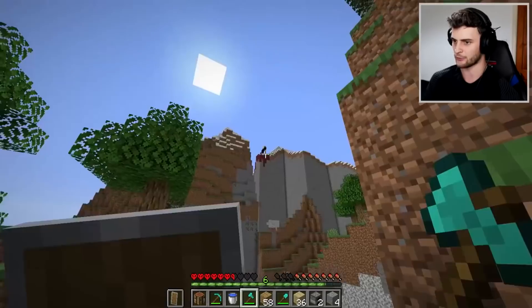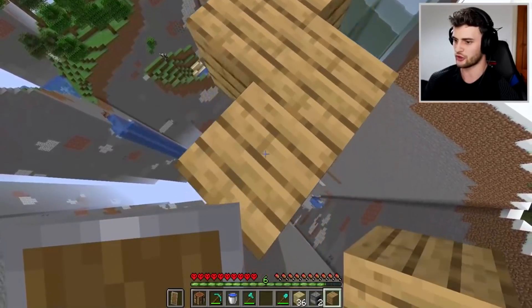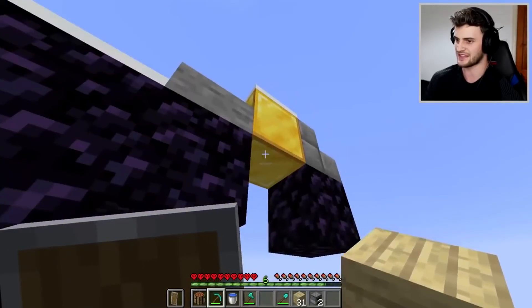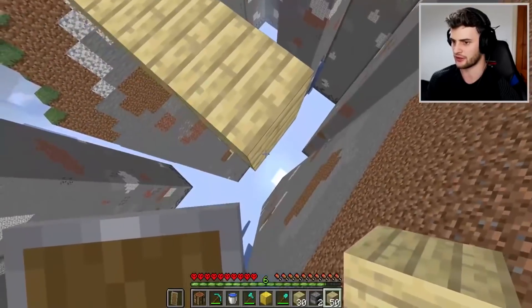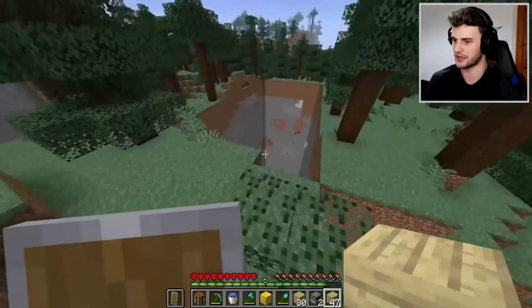I see a ruined portal up there — I'm going for it. These chunks are still here, which is good. Honestly, I have no idea if I'm going to make this. In hindsight it probably wasn't a good idea to try and climb a mountain for something like this. I'm on the chunk — let's get the gold. Although it looks like whatever chest would have been here has already been deleted. Oh my goodness — I saw some diamonds in a chunk there and it just disappeared as I saw them.